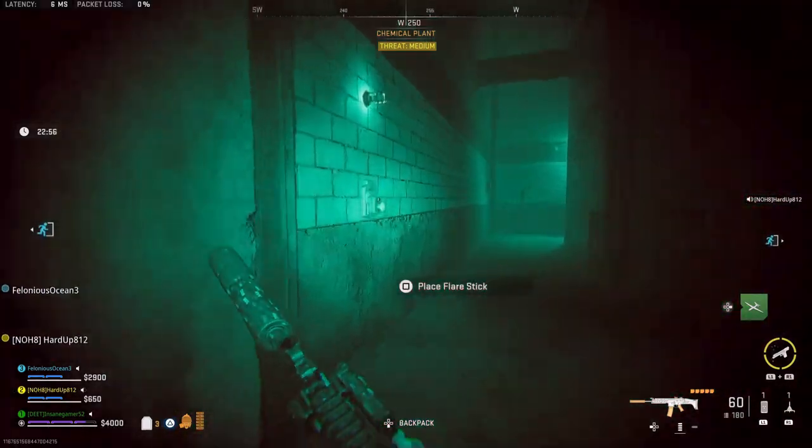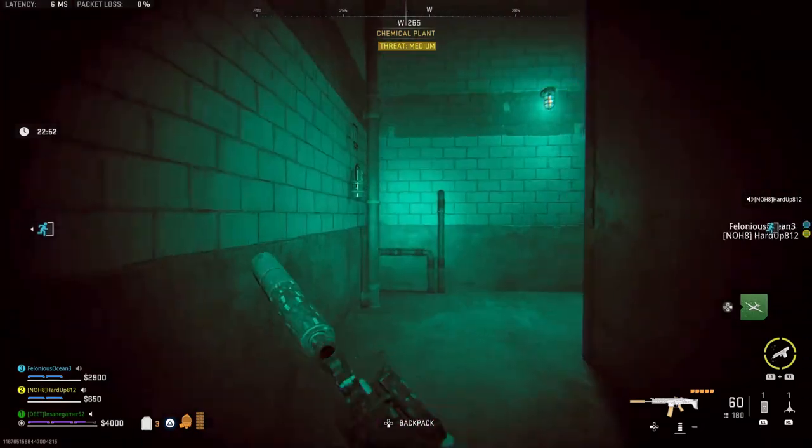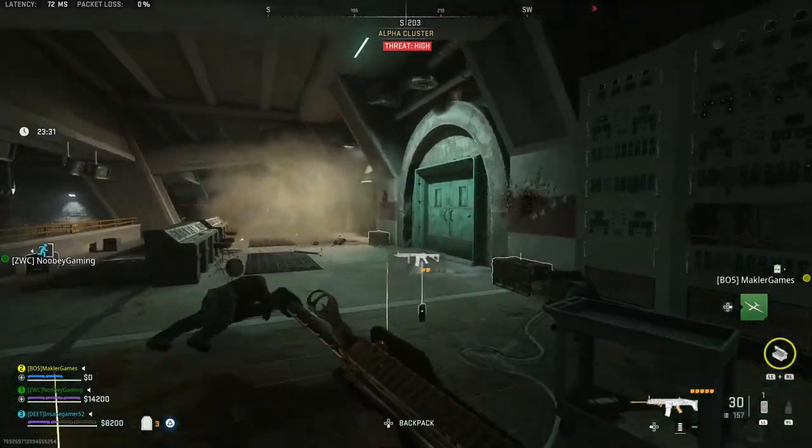This will allow you to enter the alpha cluster by opening either bunker door to the left or right of the fuse box. Once you get into the cluster, clear out the bots and head to the locked door on the west wall.